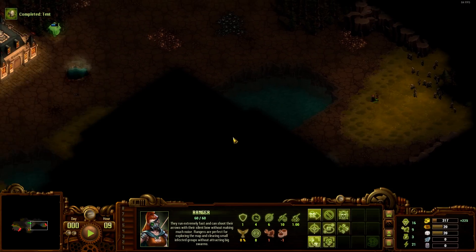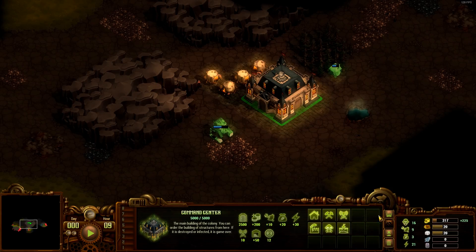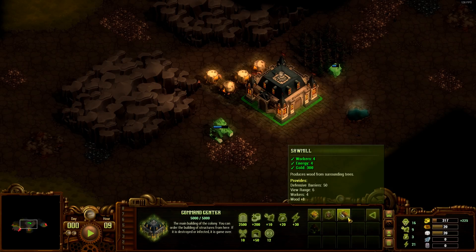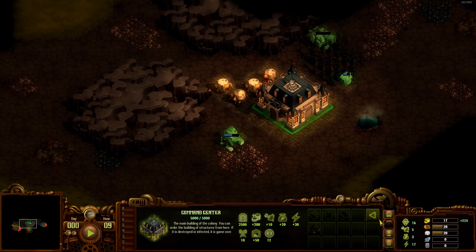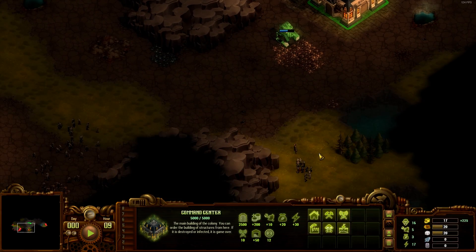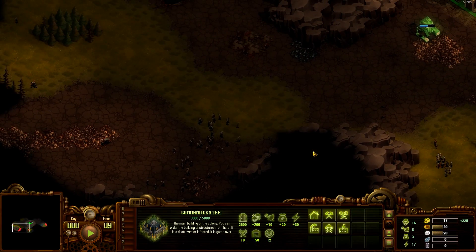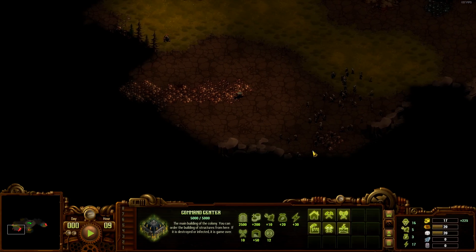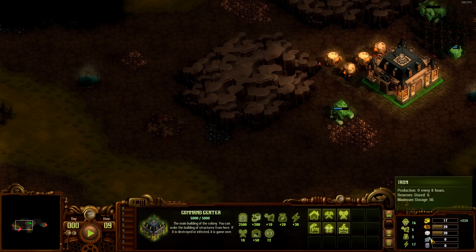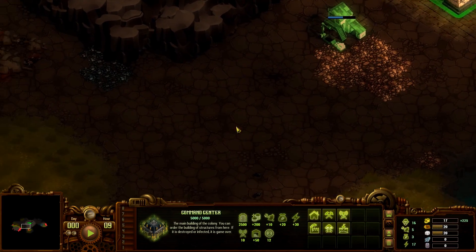Building complete. We should have enough now to get a sawmill - that needs 8 wood. Here is the problem - we have to think about what we want to defend. We have these resources here - we need iron later, and oil. I don't know where I get oil from to be honest. This is stone, this is iron, oil maybe out here.